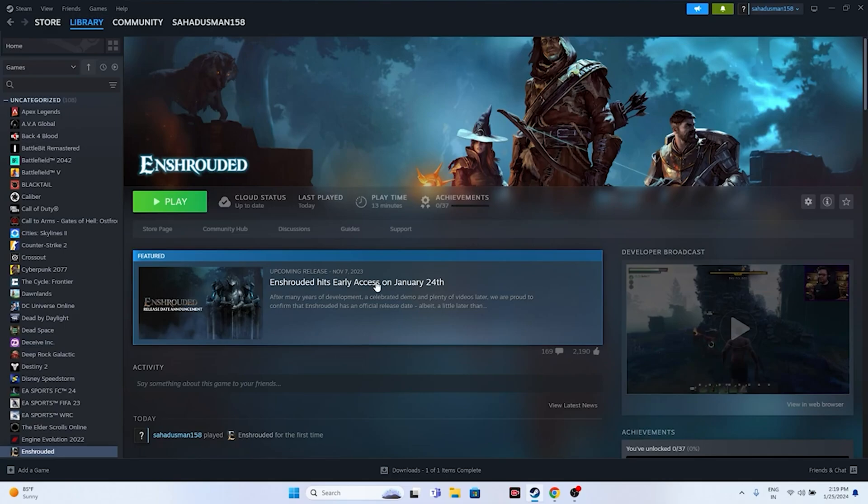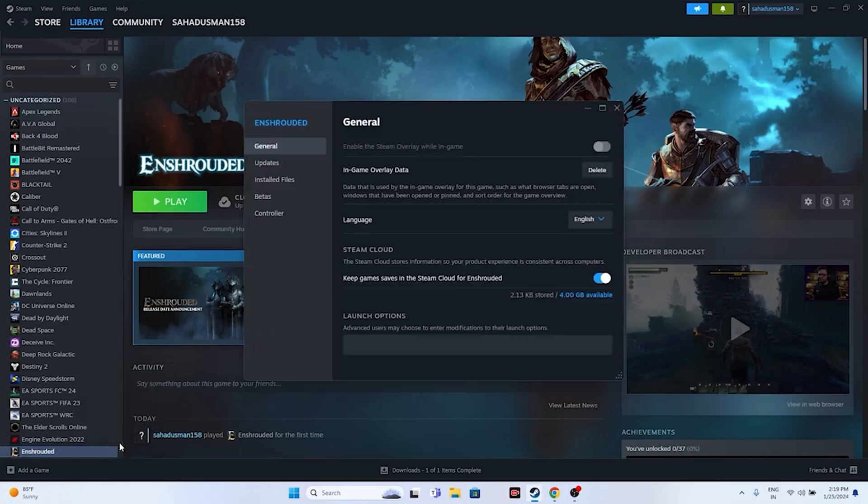Next, we need to disable the Steam overlay. Go to the game in Steam, right-click and go to Properties. You'll see 'Enable the Steam overlay while in game' — if it is turned on, turn it off. Afterwards, try launching the game.